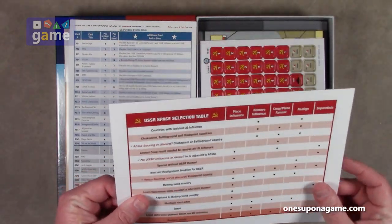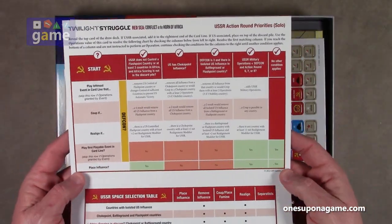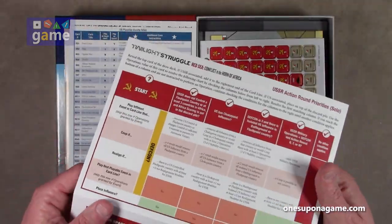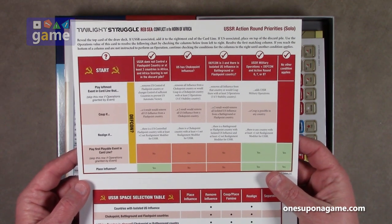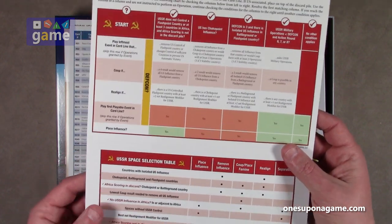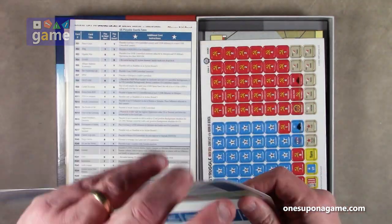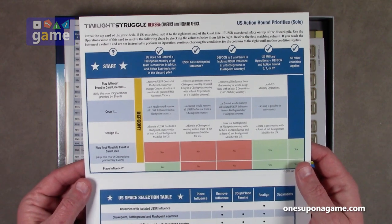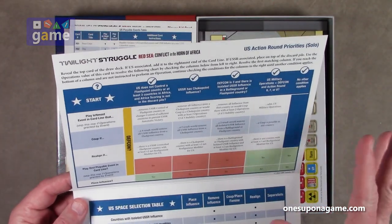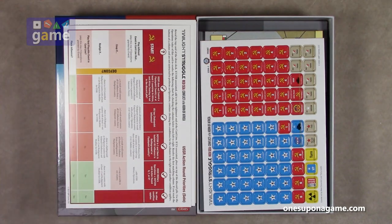Then we have the solo card — the USSR action round priorities for solo. This is a double-fold card stock showing the USSR action round priorities for solo, and the solo bot is playing Soviet Union. There's also the USSR space selection table. The bot can also play as the US, showing what they're going to do for each action round and their space selection table. Unlike some other games where you have to play the AI as one side, here you can be the Ruskies if you want to.